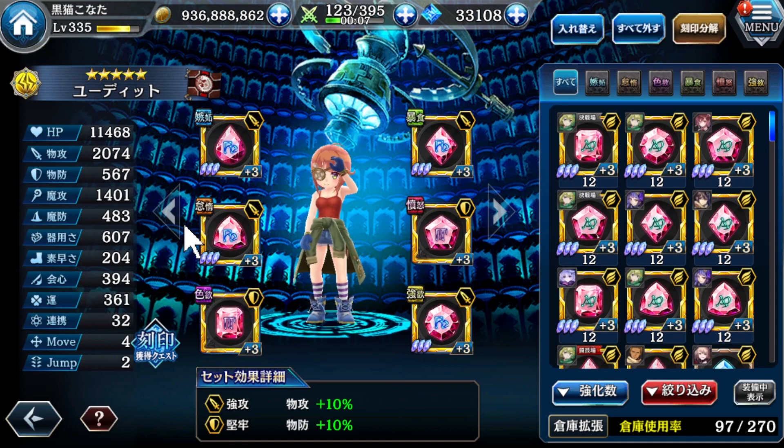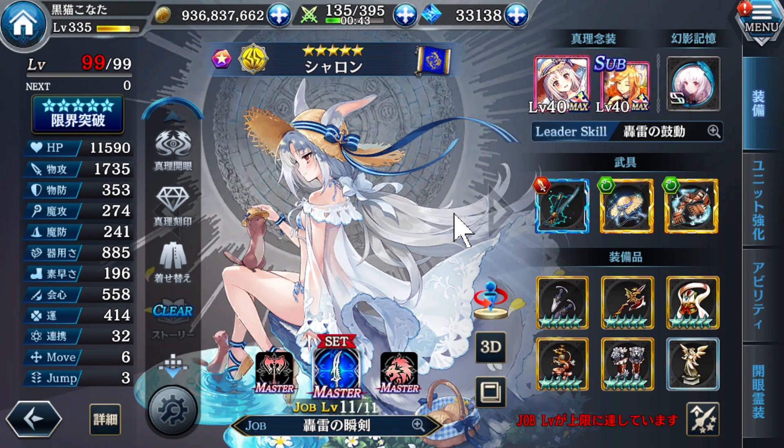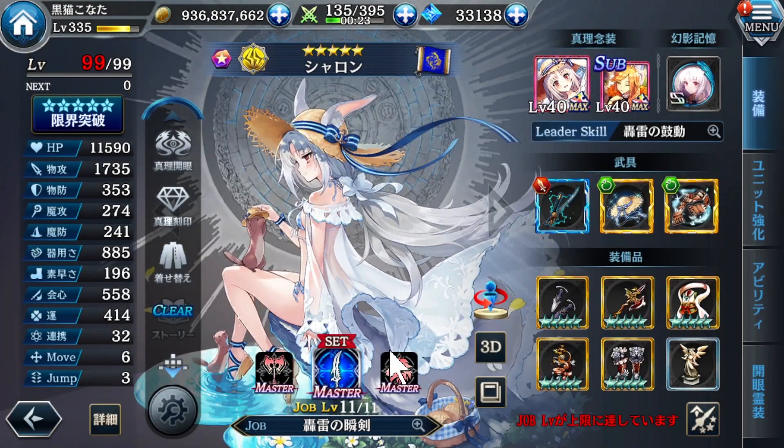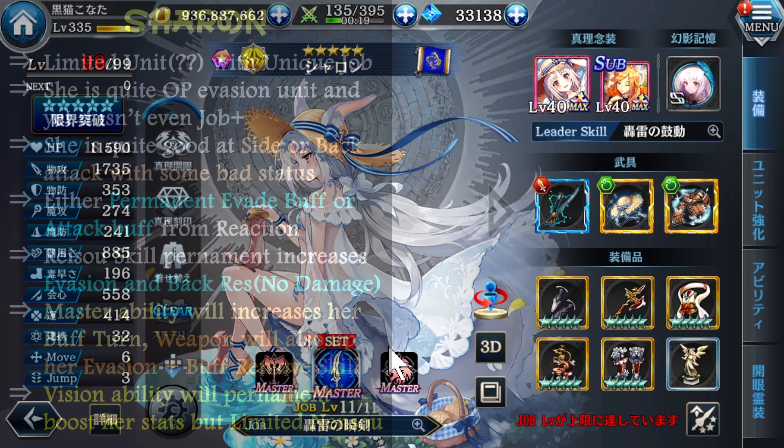Next is Jarron, also a limited unit just like her. But her shards can be obtained from the hard quest — same as normal units, except from the gacha. Her evasion is still considered not bad, even though right now she doesn't have any job plus. But this job is still quite good even right now.